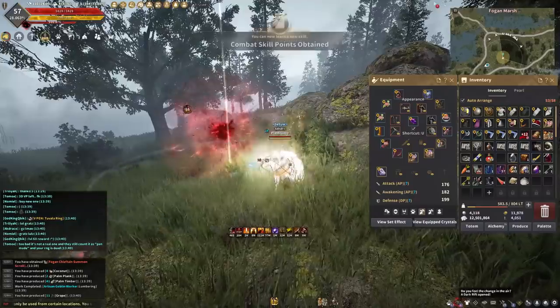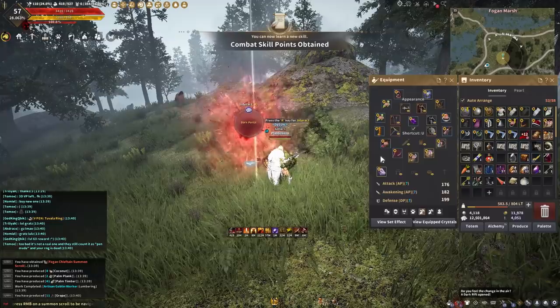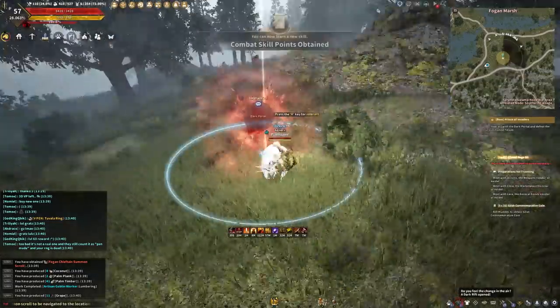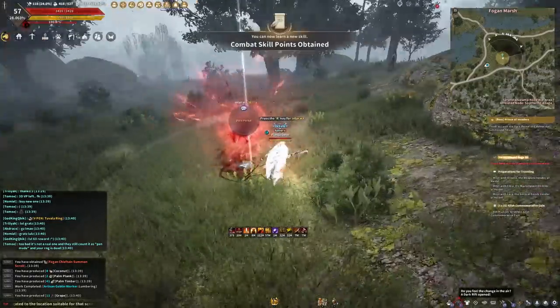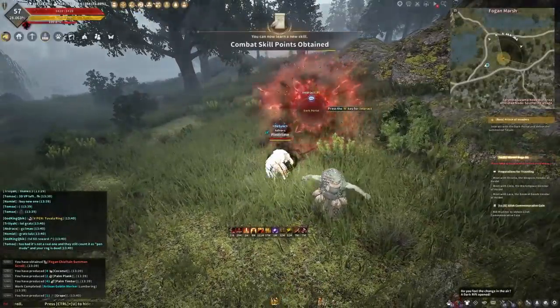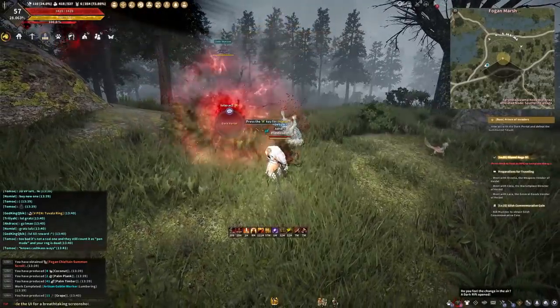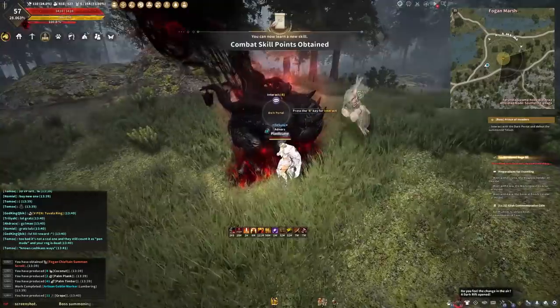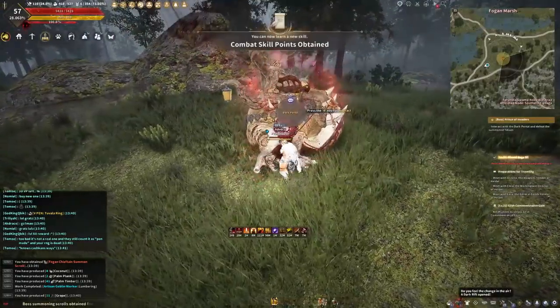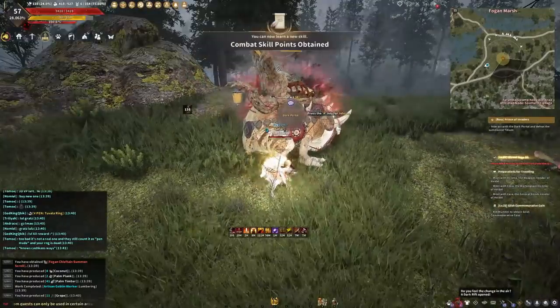To progress through the story it is recommended you switch to normal servers or Olvia servers if you have access, to avoid congested zones found on season servers. This is especially important if you are starting a new season where the most players are running through the game world doing quests — it can be really congested and you'll wait a long time for some quests. You don't actually need to be on season servers to do the main story quests.